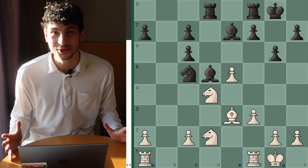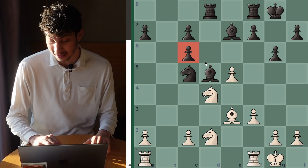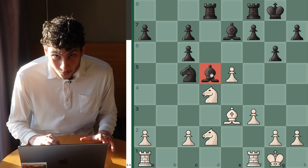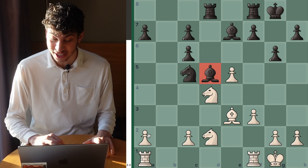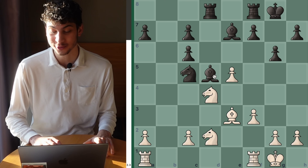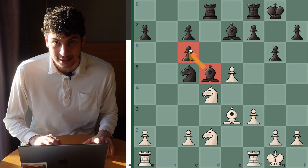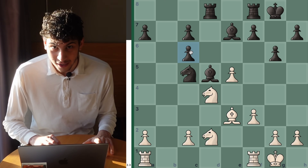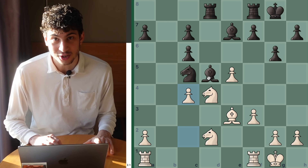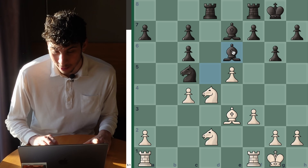For starters, you had to observe two weaknesses. The c6 pawn is attacked by our knight, and also this bishop is quite weak in the center. Although it's a centralized piece, it looks like it has a lot going for it. After a simple move to knock off the defender of this c6 pawn, you find the move c4. After c4, attacking the bishop, the bishop is forced to go to e6, and now you can play your combination.